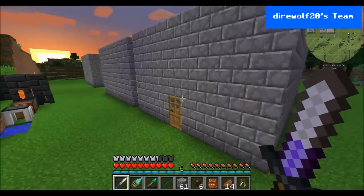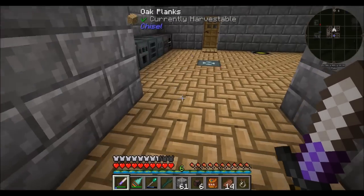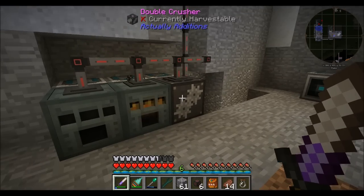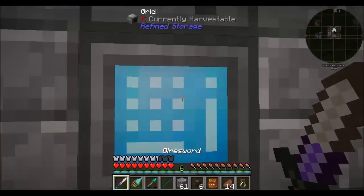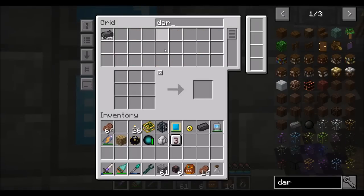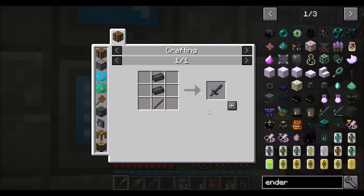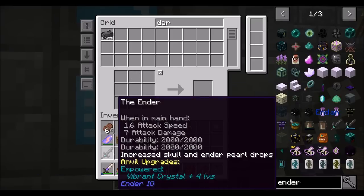I feel like that might be a good approach. There's one more thing I want to get — another piece of Dark Steel. We can hear all the processing going on down there. At some point I might want to have a Sag Mill down here, because we definitely want the sand. So let's make the Ender sword — this nifty sword right here. The reason it's cool is because you can upgrade it with a Vibrant Crystal, and what it does is it increases Skull and Ender Pearl drops.